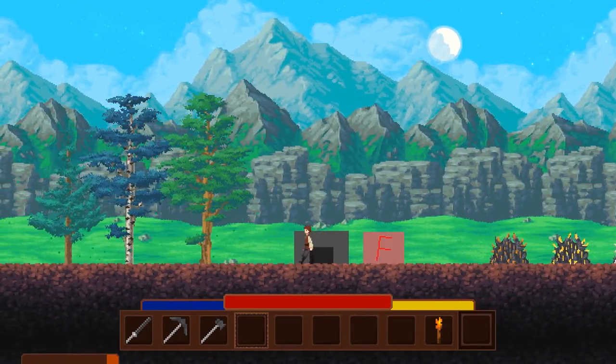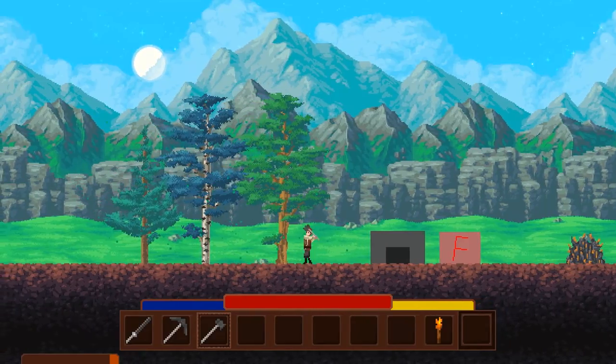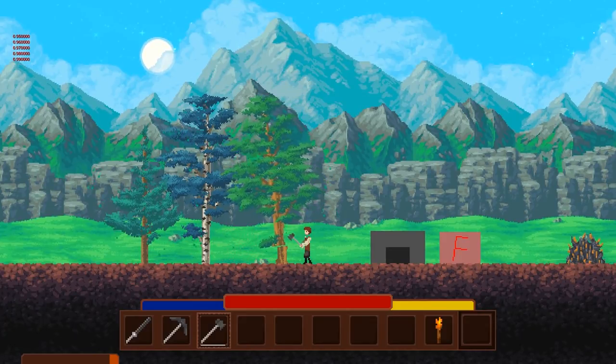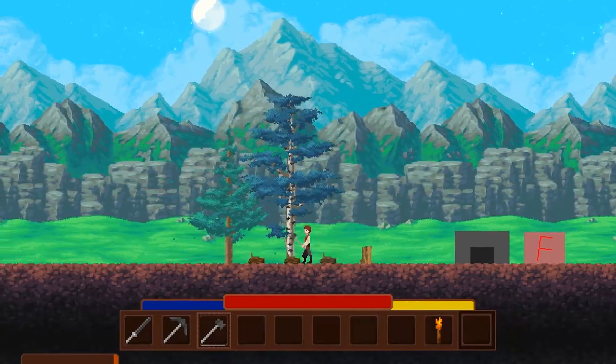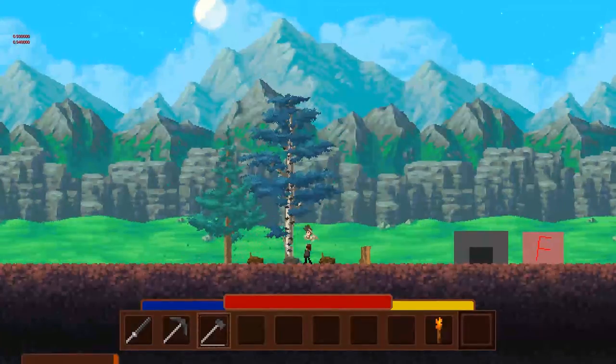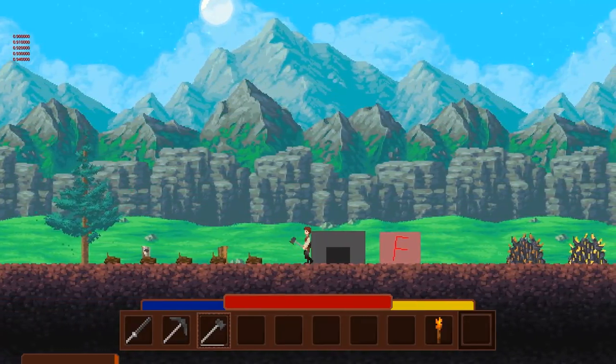Next up, I added an animation for when trees get cut down. If we come over here and chop down this tree, as you can see there's a little bit of camera shake, and I've changed up the particles for when the player hits the tree. That tree has dropped its wood, and it's applied some damage to the axe — you can see that by this little white bar here, which indicates the durability of items. If we chop down more trees then that durability will slowly diminish.